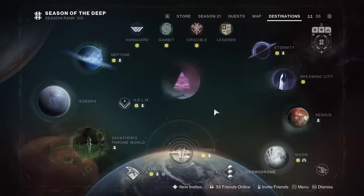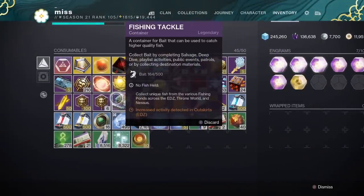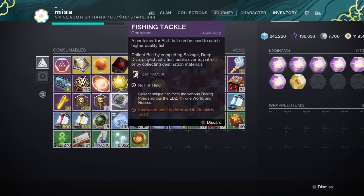First things first, go to your inventory, head over to your bait, open your fishing tackle container, and read at the bottom — it shows increased activity detected in a specific location, like the Outskirts in the EDZ. This probably changes daily. It is better to have bait; without bait it's harder to catch fish and less likely to catch rarer ones.